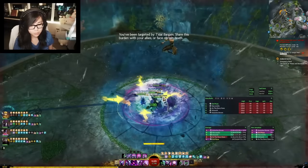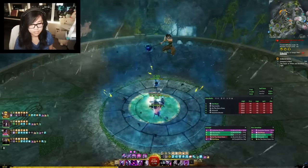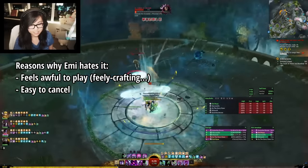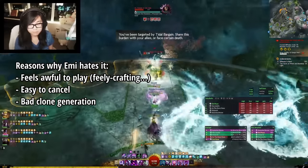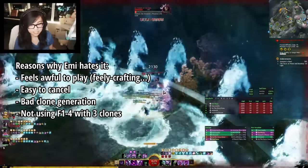Mantra of Pain does some damage and provides Might with no cooldown. So you might be thinking, why not just spam this one over and over to trigger the Mantra healing effect? Well, for starters, it feels like absolute garbage to play. Because you're channeling an attack, anytime you dodge or break the channel, it will go on cooldown. Also, if you're constantly spamming the channel, you're not summoning any clones, so you're not getting any value out of your F1 through F4 shatters, which provide way more boons, utility, and healing overall.